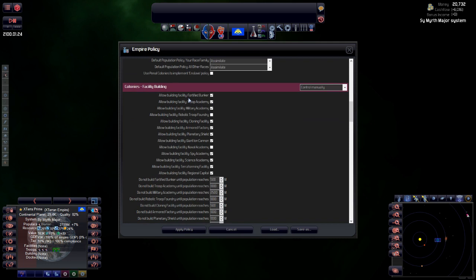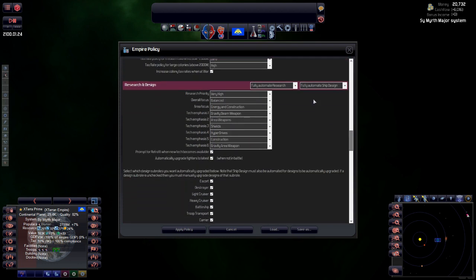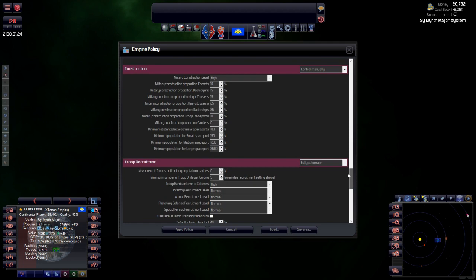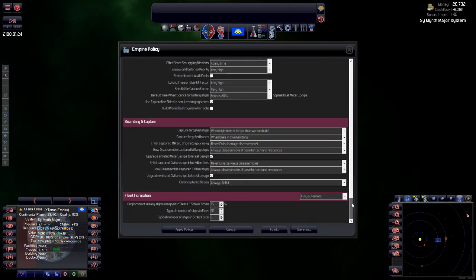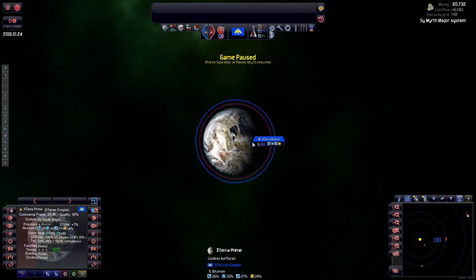Colonies, facility building — suggest new colony facilities. This is not a game where you build loads and loads of facilities, so just suggest them to me. Tax rates I'll control manually. Research — absolutely design manually. These are the fun bits of the game, why would you not do it manually? Troop recruitment I'll fully automate — you just want troops available. Construction manually, boarding and capture, fleet formation manually. Let's apply all those policies.